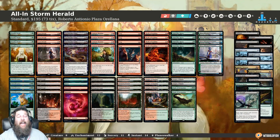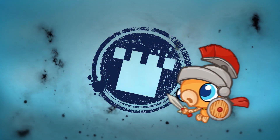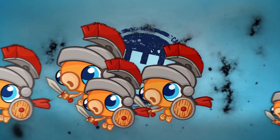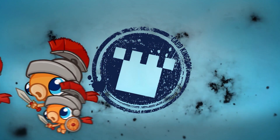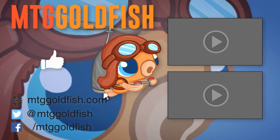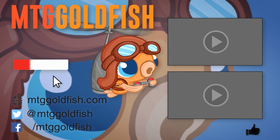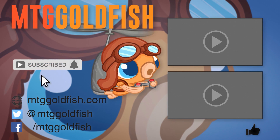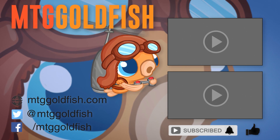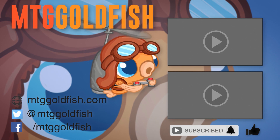And that is All-in Storm Herald combo for Standard, and that's been our Instant Deck Tech for today. Thank you so much for watching — I hope you all enjoyed it and I will talk to you soon. If you enjoyed today's deck, make sure to purchase it from our sponsor, Card Kingdom. For a limited time, you can get a Scoop Soldier sticker for free if you mention Scoop Soldier in your order notes during checkout. Thanks for watching! If you enjoyed it, help us out by clicking that like button down below, click that subscribe button, and don't forget to hit that bell icon to get alerts whenever we have new videos.